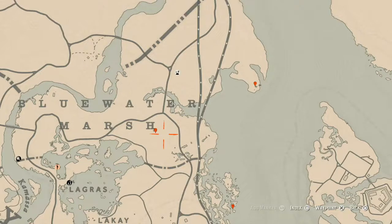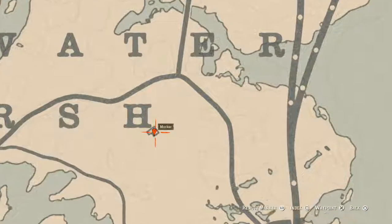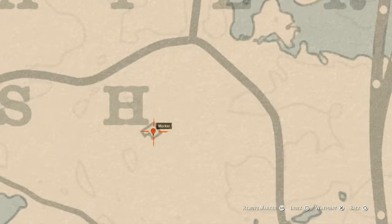At our next marker, there are two things right here at this location. Underneath the house, come with your metal detector and you will find a random coin. And inside the house, go around and up the stairs — you will find a tortoiseshell comb. That tortoiseshell comb is on the wash table, which is right on the other side of the dinner table.